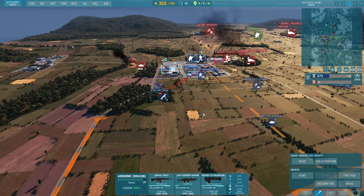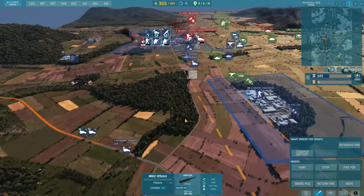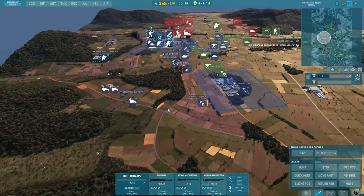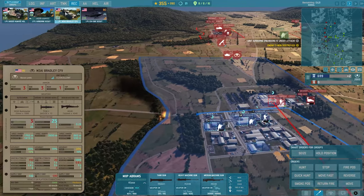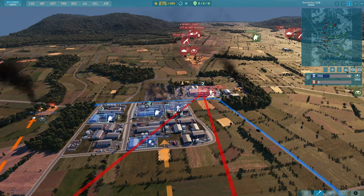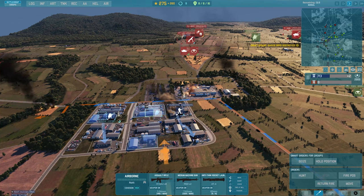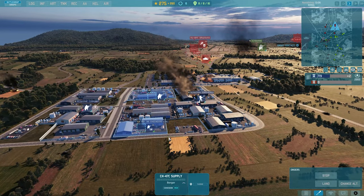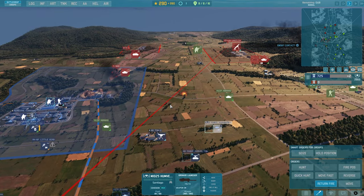The AA and artillery tabs are where this division really shines. The AA tab features Roland II and Roland IIIs as well as a towed I-Hawk anti-air system, supported by Fliegerfaust MANPAD teams and the FK-20 and 40mm Bofors anti-aircraft guns. Artillery-wise, you can expect a self-propelled 120mm mortar, heavy FH 155mm howitzers, smaller M1A2 howitzers, and Tampella 120mm mortars.